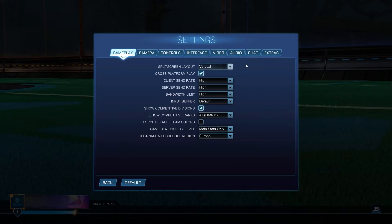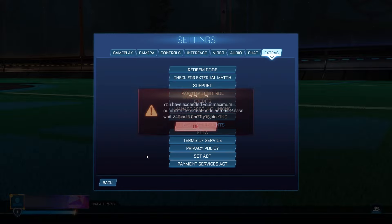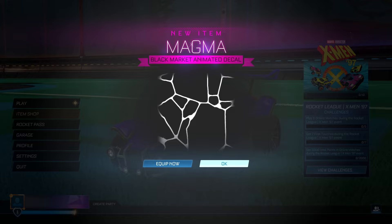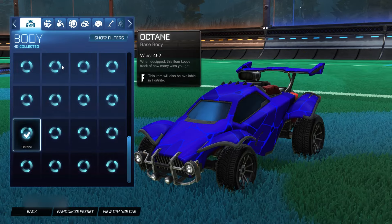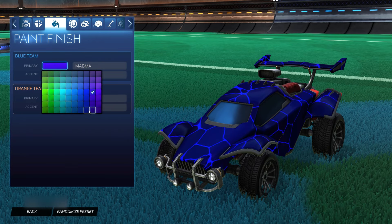We've got two more insane items left. Go to Settings, Extras, Redeem Code. This code is going to give you the Magma black market decal. The code is simply 2024_magma. It gives you the Magma black market animated decal for completely free. Click Go, go back to the menu, and there we go — the Magma black market animated decal for free. We can equip it, change colors — this decal is super insane and you definitely want to get it.